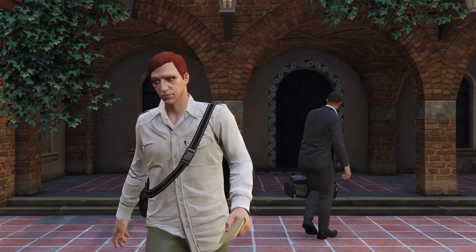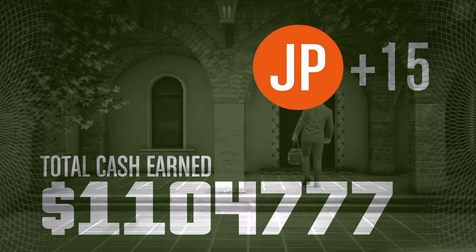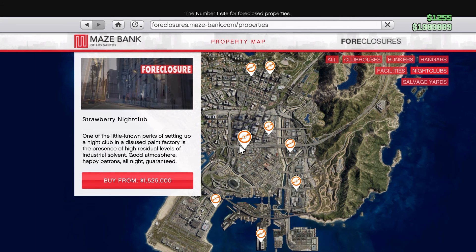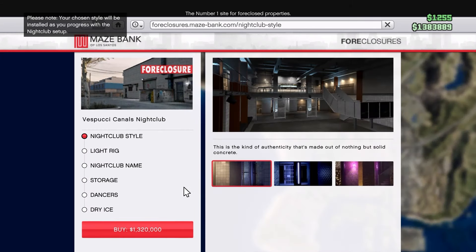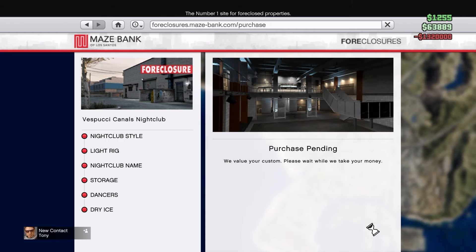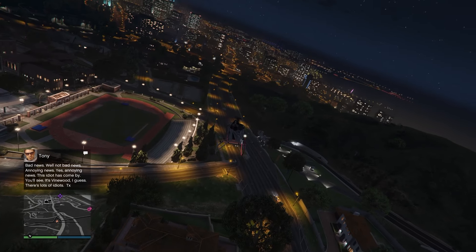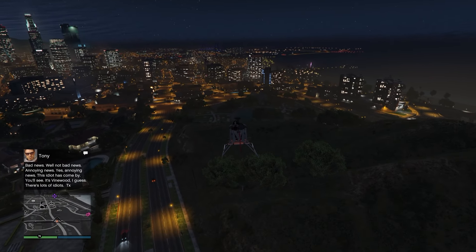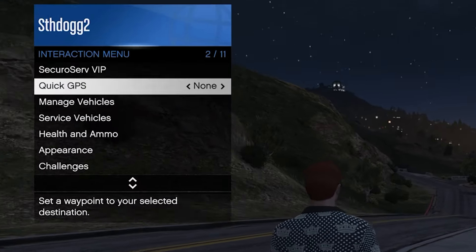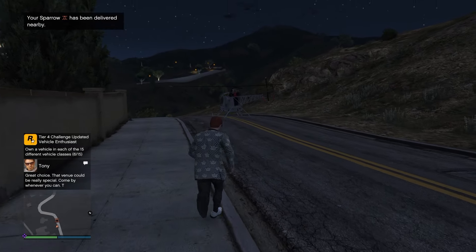Once all of those are done, start up the Cayo Perico heist and it'll be just about exactly the same as before. We got a successful Cayo Perico heist - we earned just over 1.1 million because we got the elite challenge. Now we can buy the nightclub. The main ones I'd recommend are the two at the top, but they're more expensive. The one I bought was down in the bottom left because it only cost 1.3 million. To head over to it, use your Sparrow - you can summon it anywhere via the interactions menu, then service vehicles, then Kosatka, then request vehicle, making sure it's set to the Sparrow.